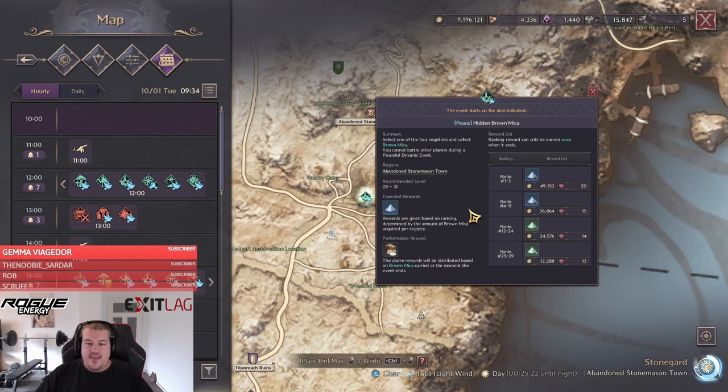The Hidden Crown Mica event is a bit more tricky — this is where strategies really start. You will have different registries in this event, and you want to turn in at the registry with the lowest competition so you can get rank one. Every registry can have its own winner. You can observe different registries and see how many people are going there. Consider if you recognize names that perform well in other events, and based on that decide which registry to sign up for, then farm as much as possible.